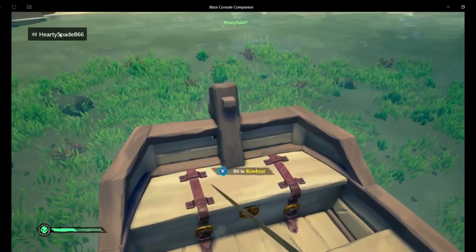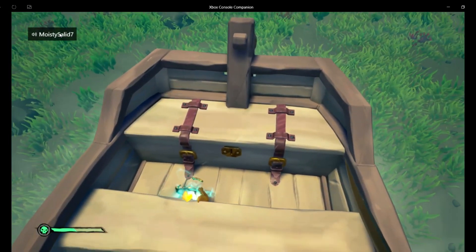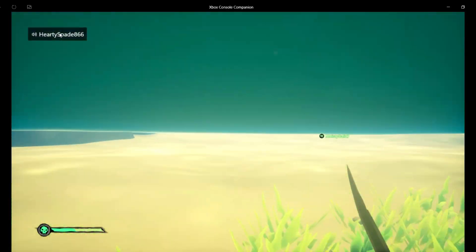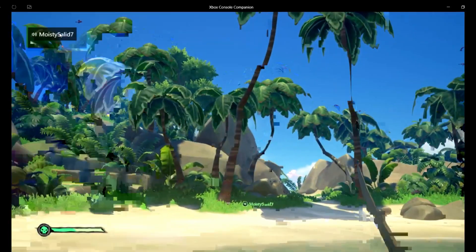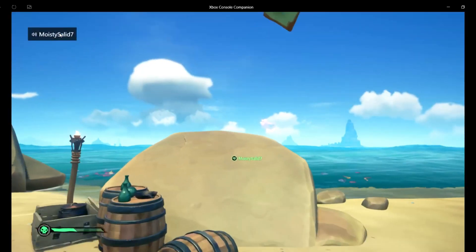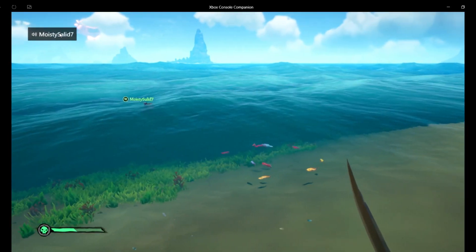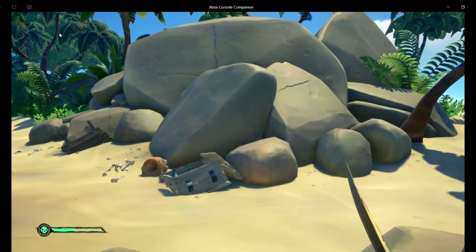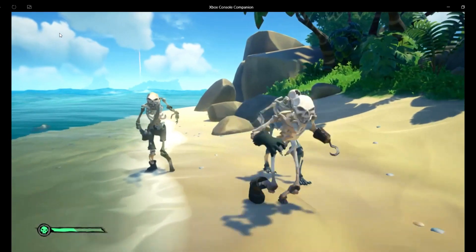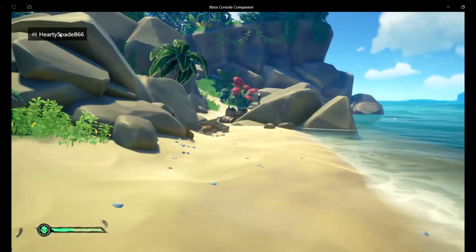I wasn't playing pretend, I was literally just trying enough stuff. So if you could swing the ship over, I'd be most obliged. You know I have a rowboat, right? How far out is it? Actually I have to check if this is where it is. I don't think it's like just the pool.